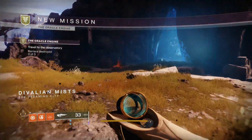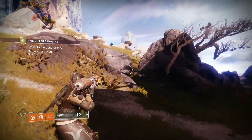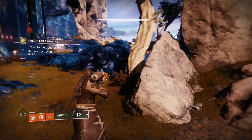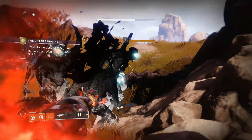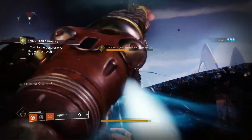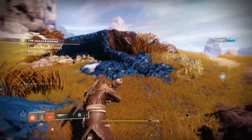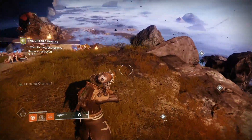The first thing we have to do is get rid of three locks on the route to the Spine. We need to take out three mini bosses - three yellow bar enemies. I grabbed a Scorch Cannon here. The result will be an orb that we can use to unlock one of the locks. There are three of them total.